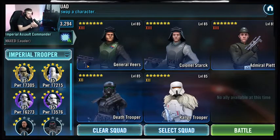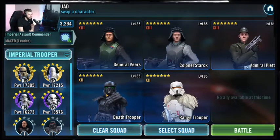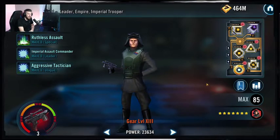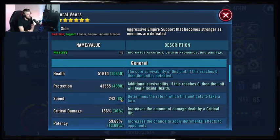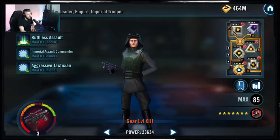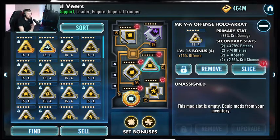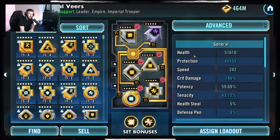For the first team with Imperial Troopers, we're going to be using Veers lead with Stark, Pia, Death Trooper, and Range Trooper. These mods aren't too crazy — it's mostly about timing some of your attacks right. Veers is modded for offense and health, 242 speed, going for speed secondaries: health circle, offense cross, crit damage triangle, speed arrow with speed secondaries. Only 242 speed — nothing too crazy.